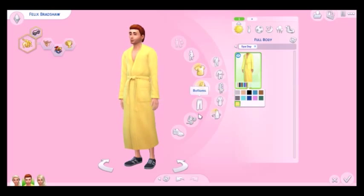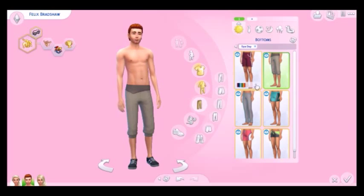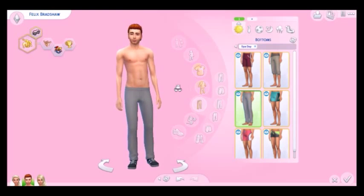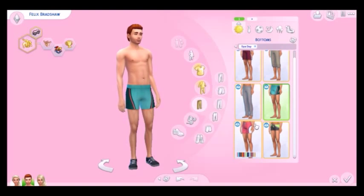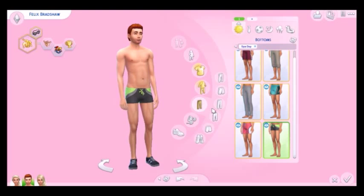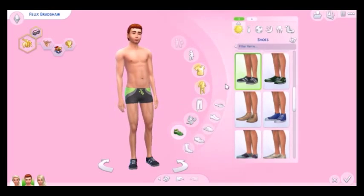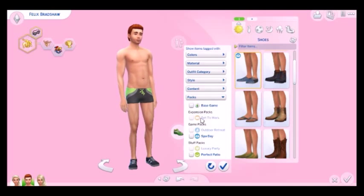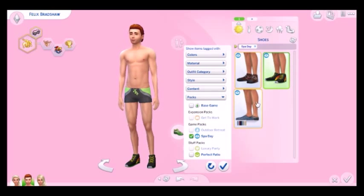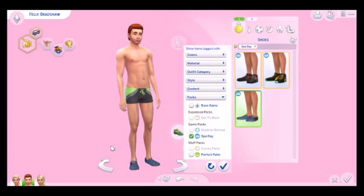I quite like the yellow robe. For bottoms we got some new shorts to go with the top, some slouchy joggers similar to the women's ones, more joggers, more shorts, and some swim shorts which are quite tight. So that's all that the men came with. For shoes we got three pairs - some trainers and some spa-style shoes that the women had as well.